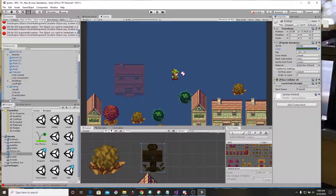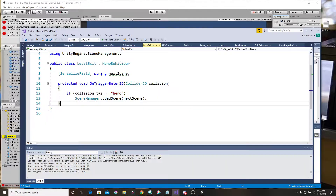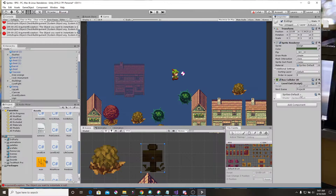So we have these two signs, and this second sign has our level exit script on it. The level exit script says: if the hero player collides with this trigger, then load scene. We have a string here to say what scene to call, and if we look, here is Project 4 - that's our other scene. Hit that and we go to Project 4.